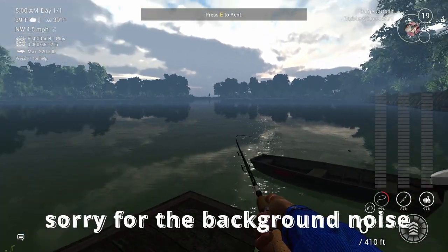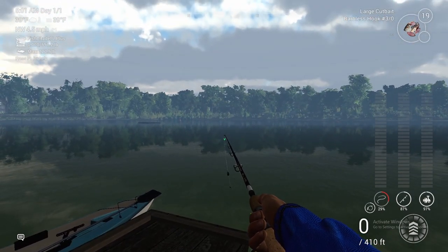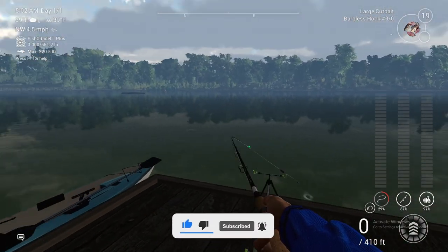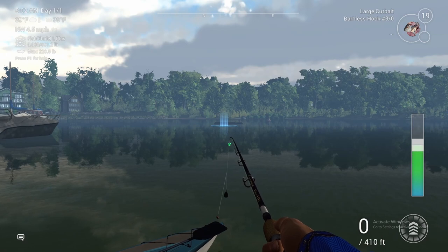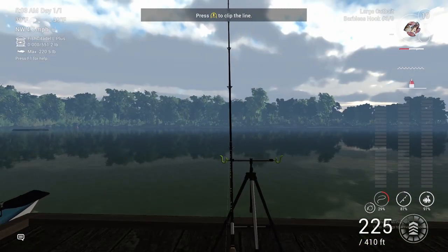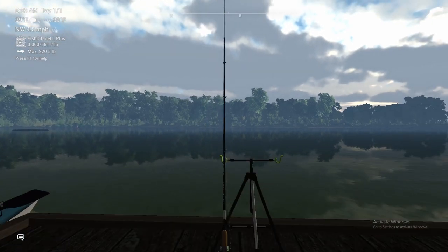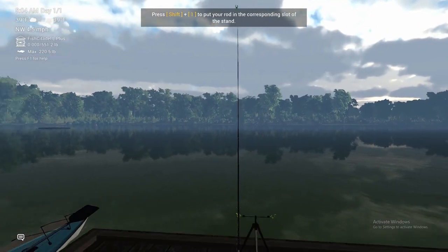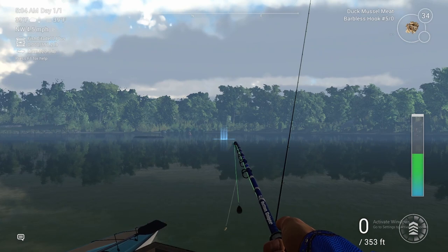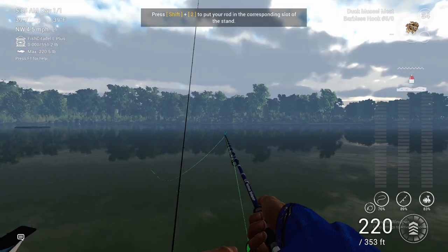What's up everybody! In this video we're on Fishing Planet and we're going to be after some different types of fish, maybe some catfish — we'll see what we catch. If y'all enjoy this, hit the subscribe button and let's try to get 10 likes on this video. We got two big fishing rods out here. We're going to cast and see what we can get. We have two different types of bait: duck muscle meat and cut bait.